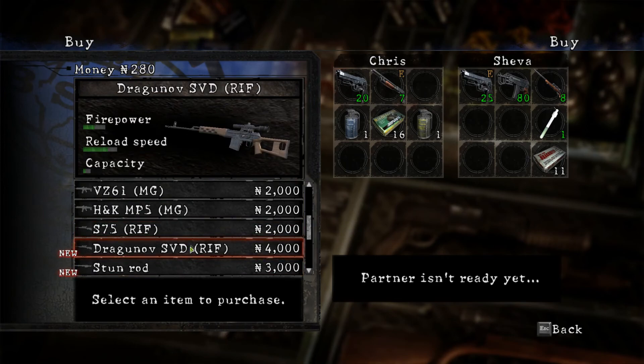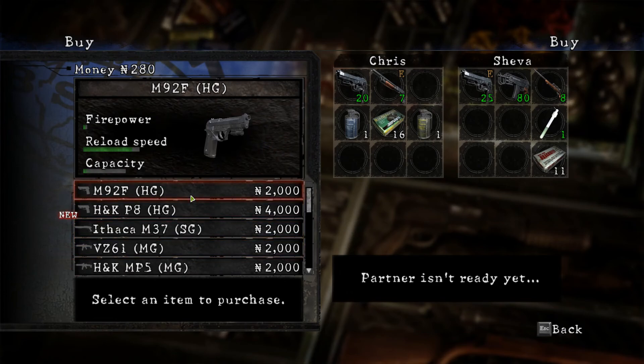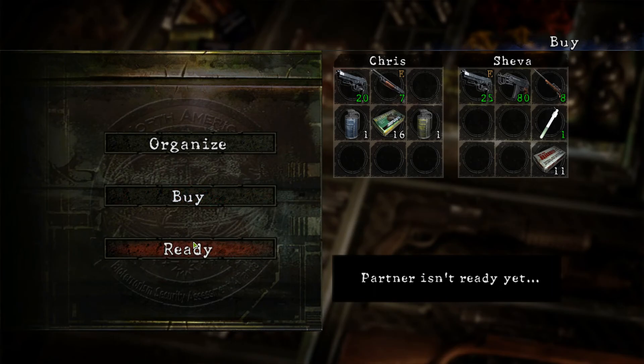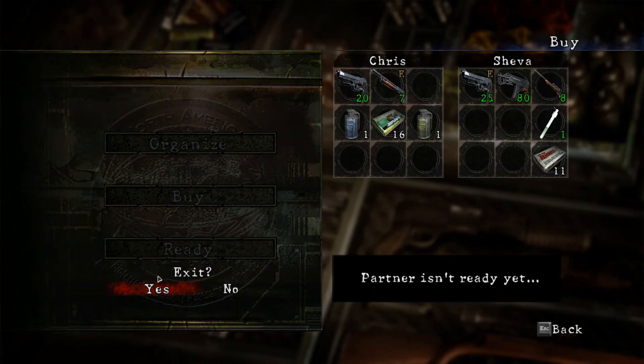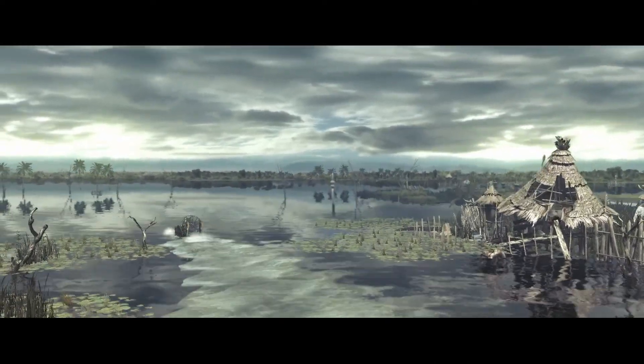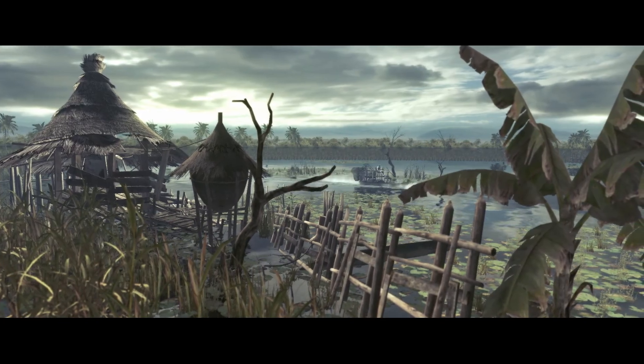Less firepower but faster reload speed — it's much more upgradeable than the one I've got. I think the new pistol is better than the other one but it has less capacity. I'm going to stick with mine for now mainly because I can't buy it — we got no money from the last chapter. Strange time to reveal new weapons when you know you can't do anything.